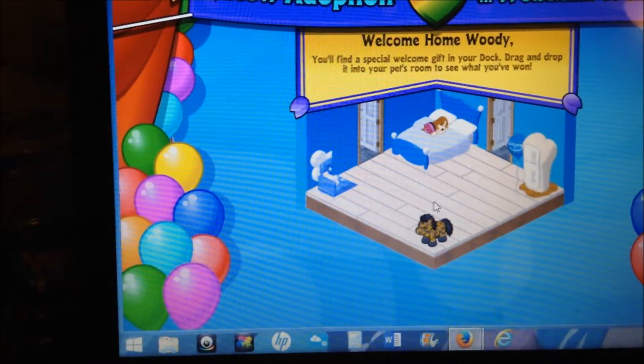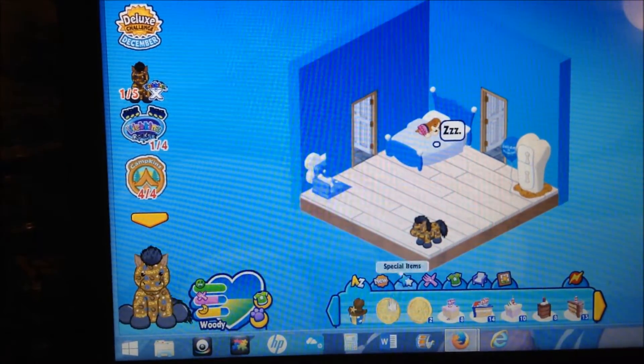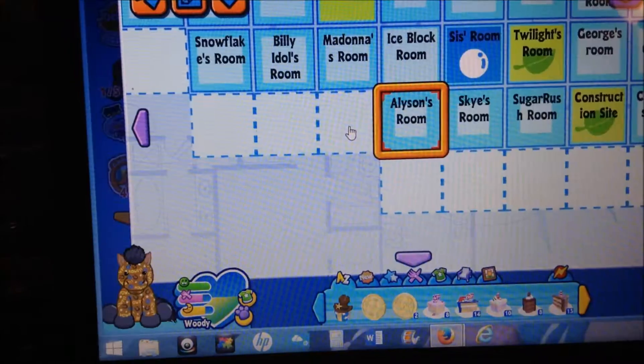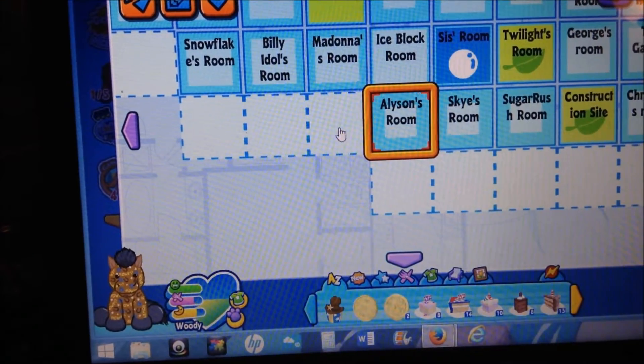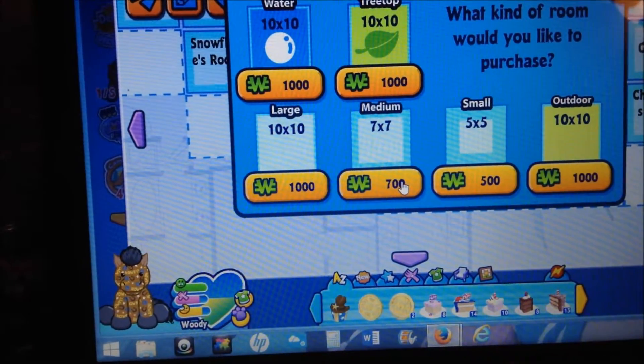Find a special welcome gift in your dock — why thank you, I love welcome gifts. We should buy him a new room though. I'll just put it next to Allison's room — I have a lot of rooms. I like to buy a medium room, why not.